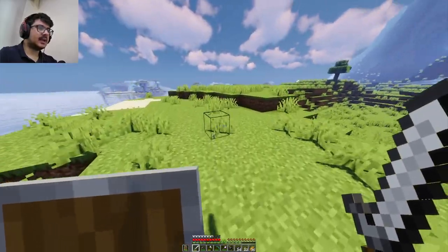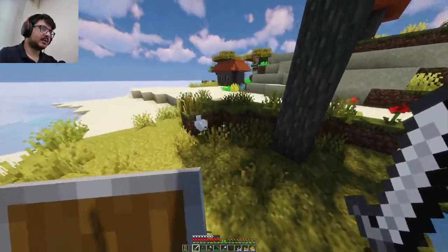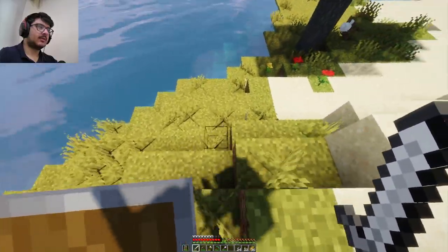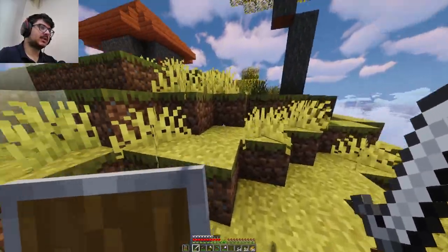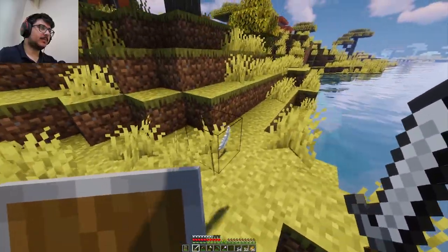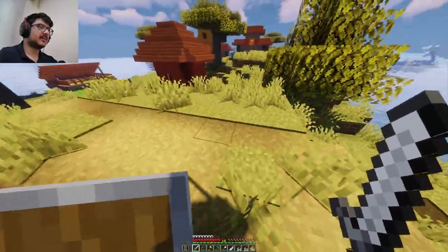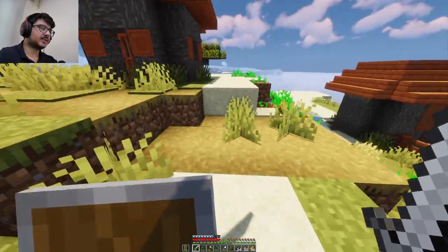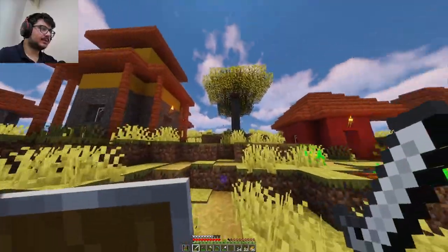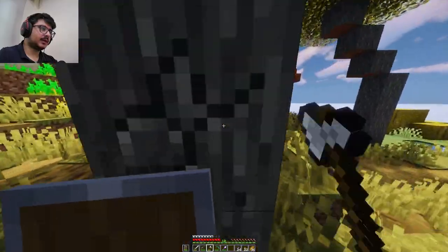They drop feathers every random moment — like after a while you just leave them there. It's like they are laying eggs but instead they are just dropping feathers. So far I just got one, which is not a lot.